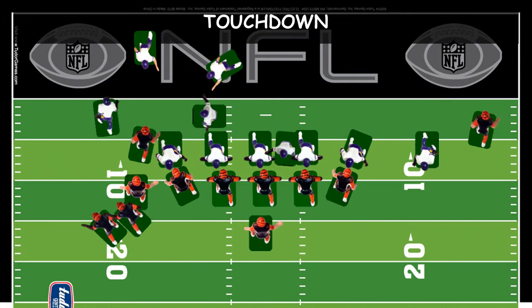After both the offense and defense declare set, the offense has the option to call an audible. An audible allows up to any two offensive players to be pivoted or motioned to another location. Linemen cannot be motioned. Only two players per play may be audibled. If the offense audibles, the defense may react by making a shift. A shift allows any defensive players to be pivoted or motioned. The number of defensive players able to be shifted equals the number of offensive players audibled. For example, if the offense pivots one wide receiver, the defense may motion one player. If a run play is called, the ball carrier is declared and the play is run until the ball carrier is tackled, runs out of bounds, fumbles, turns around, or scores a touchdown.